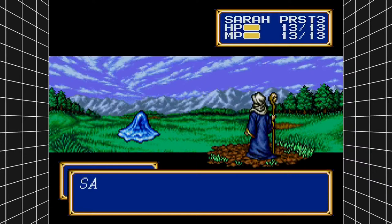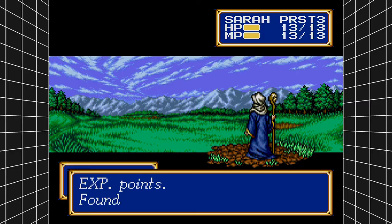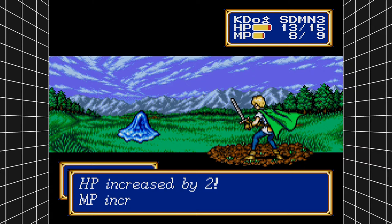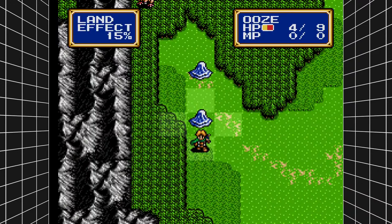Shining Force was essentially the Sega Genesis version of Final Fantasy. Sarah got a kill - very nice. I just got done tormenting my cats with catnip bubbles the wife got at the store. We become level three - HP by two, MP by one. Level ups were always nice.